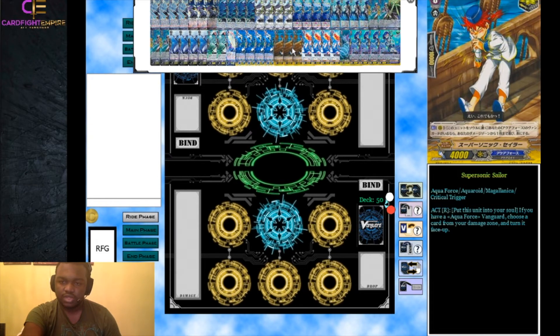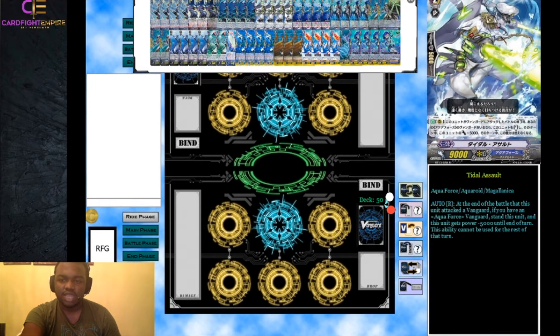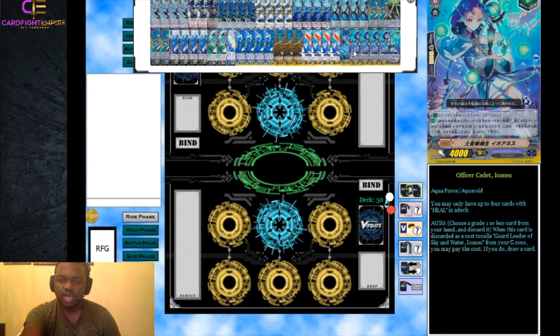We have three Supersonic Sailor — if we have an Aquaforce vanguard we can shove it into our soul and flip a card face up from our damage zone, very good since we use a lot of counter blasts. For Battle Siren Marika, we shove her into the soul and choose one Aquaforce unit to get plus 3,000 power, helpful for units that can't hit the vanguard alone like Title Assault and Stacia. We run five draw triggers including Surge Breath Jaco Kid, four Officer Cadet Ionis as our new heal, and the drop-one-draw-one when we use the bigger Ionis G Guardian.